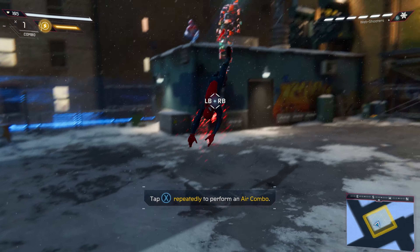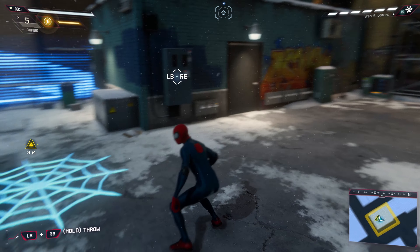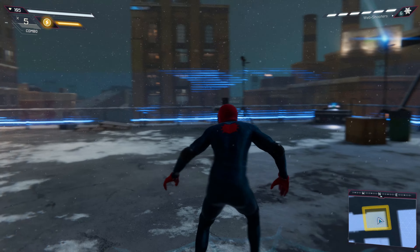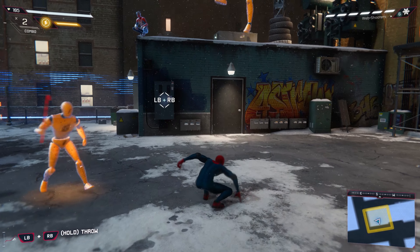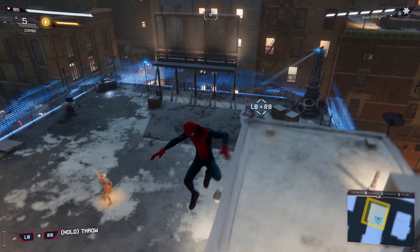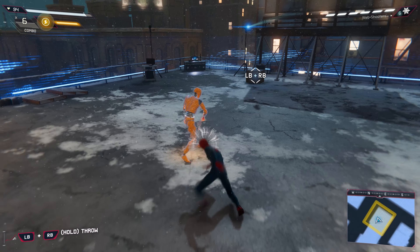First up, air combat. Fighting the enemy on your terms is a great way to gain the advantage. Now follow up with a mid-air attack. And now a personal favorite, the swing kick. This holotech is next gen.